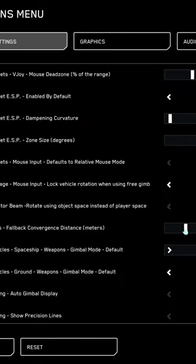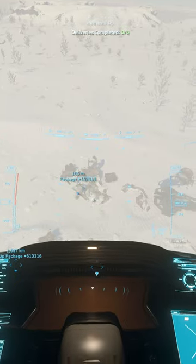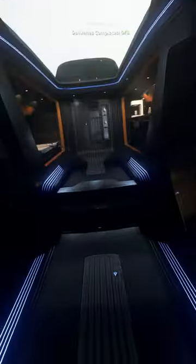What you want to do is come into the settings and change the 'guns fallback convergence distance' setting, and just put it at around 100 meters. Then get out of your seat and get back in.